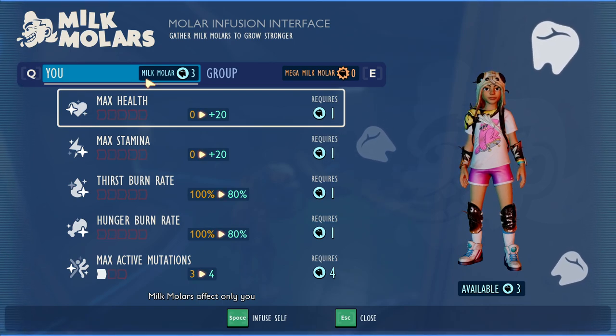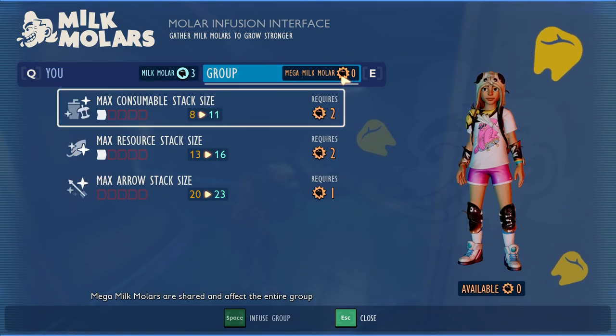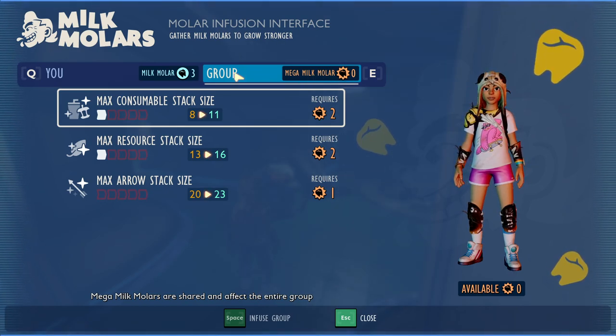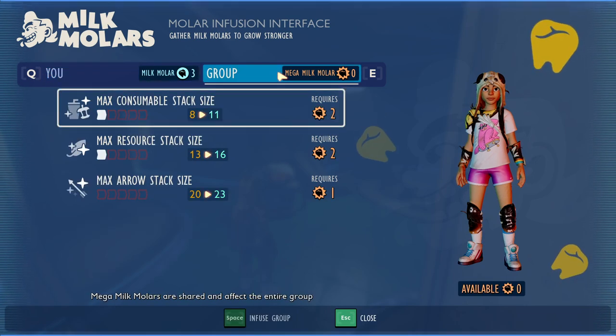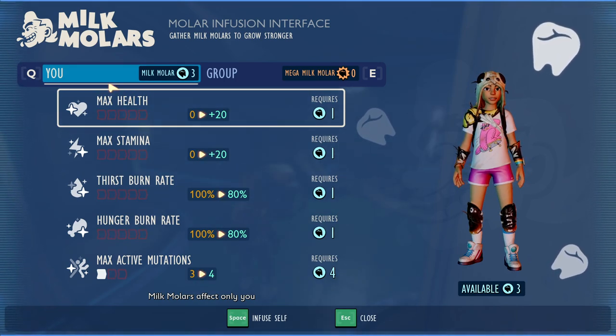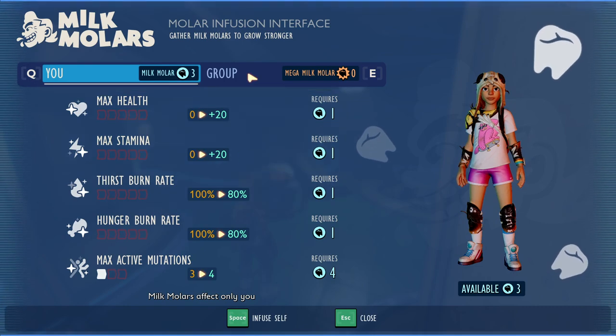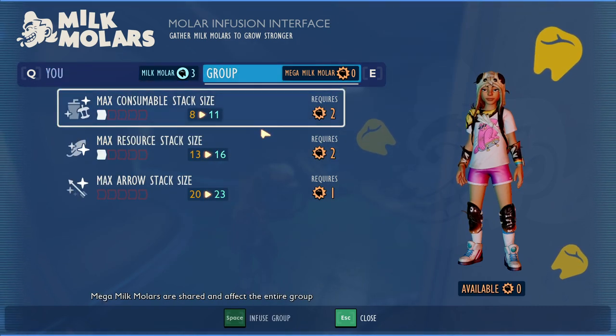The Milk Molars are the white vitamin-shaped teeth with a blue Raw Science-like thing inside them. Mega Milk Molars have a gold vitamin-shaped tooth with a gold interior. Milk Molars are individual upgrades, while Mega Milk Molars are group upgrades. In multiplayer, when anyone finds the Milk Molars, everyone gets access to them and can make individual choices. For Mega Milk Molars, everyone gets access, but the first person to use them applies the upgrade to everybody — so those are shared upgrades.